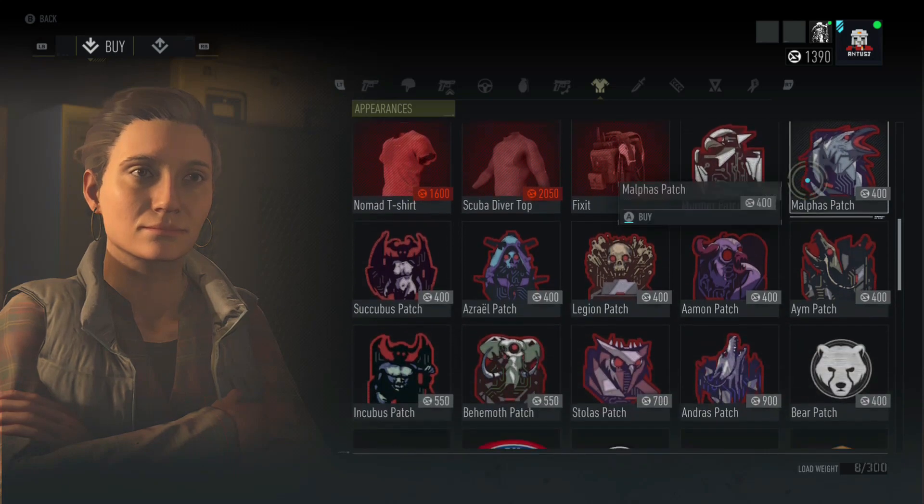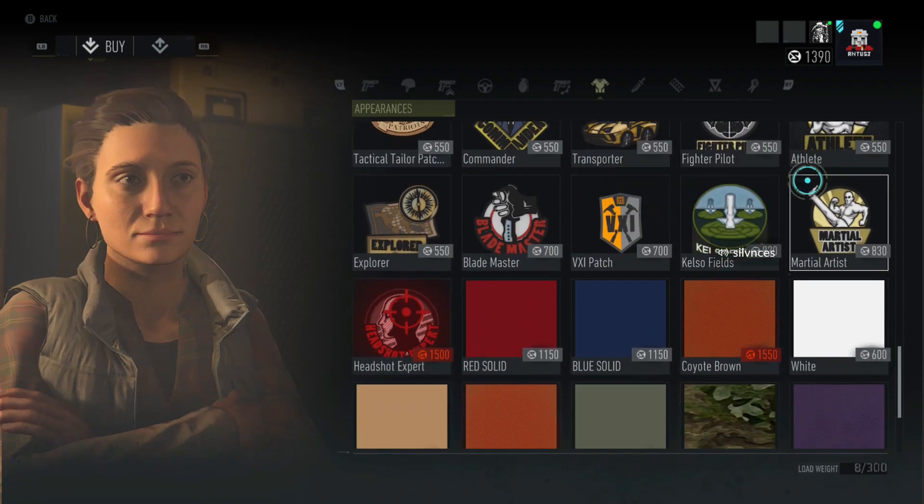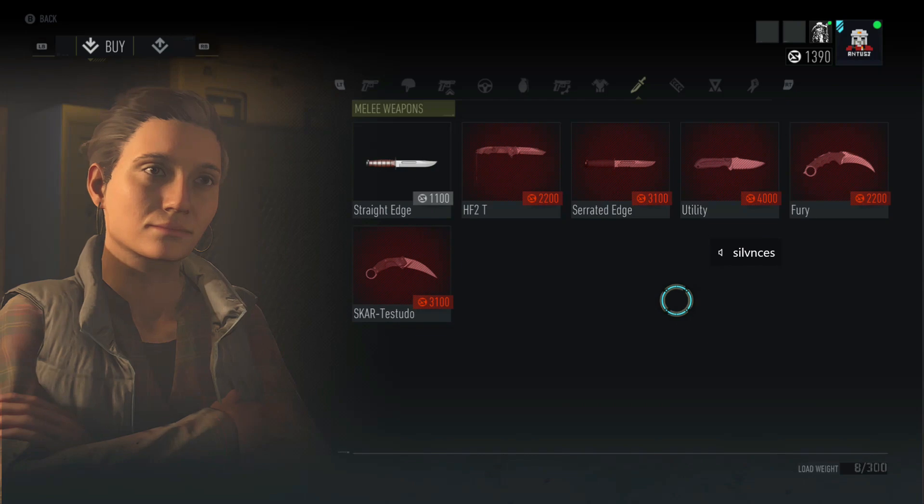Something I would definitely recommend buying if you're going to buy a cosmetic item would be to scroll all the way down to the bottom and buy some of these colors, so you look different than your friend — because we all have the same free colors.